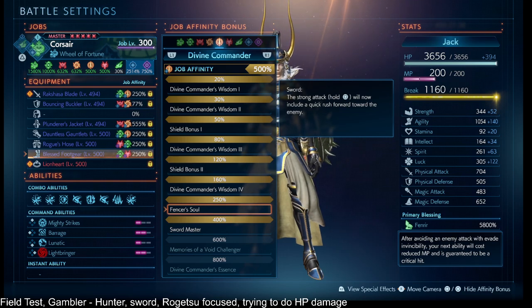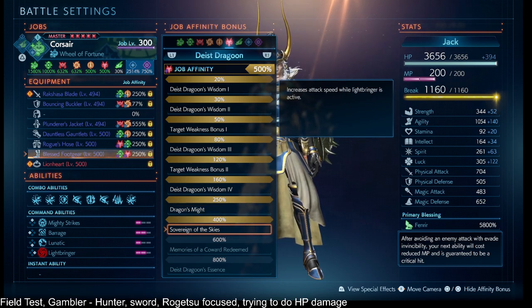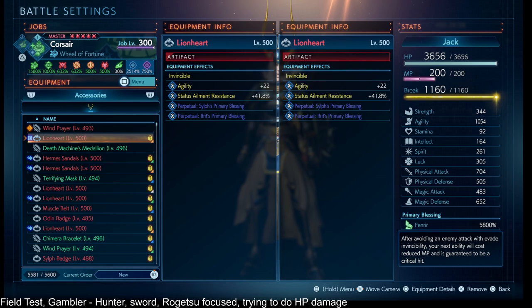For the hold normal attack, you fly towards the enemy and try to close the gap after maybe a Rogetsu. Hunter 400% probably would have been really good on this particular build. Dragoon 400% for the attack speed during Lightbringer, and then Lionheart for the invincibility during Lightbringer.